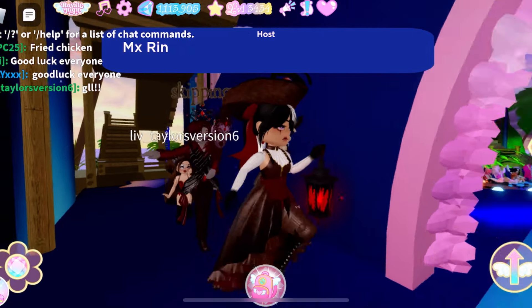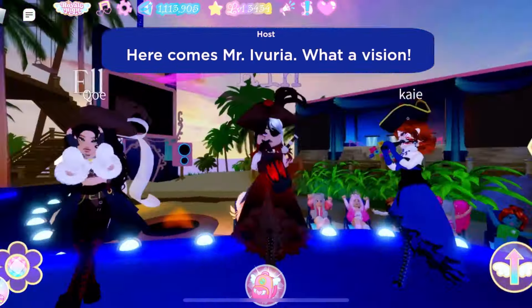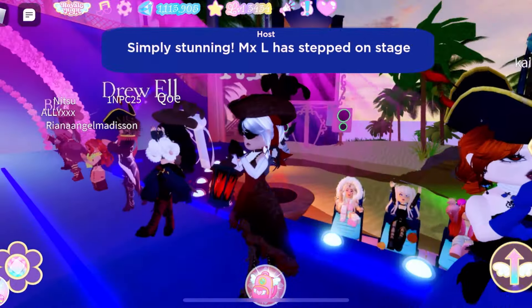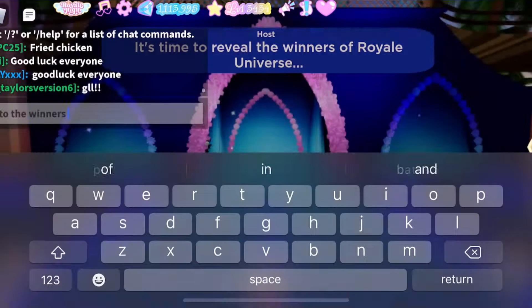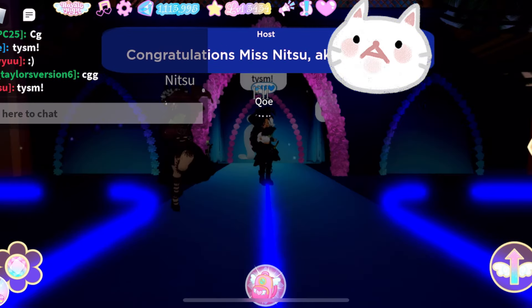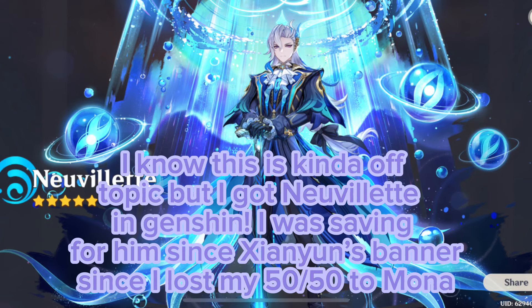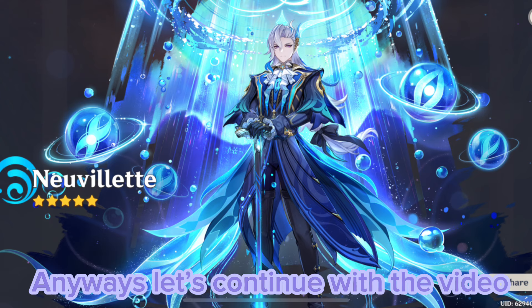I also realized the characters stopped dancing during the runway section — I thought I was just glitched but everyone else also wasn't dancing. Woah, look at Elle's outfit! I love what they did with the new bow and the pirate hat, and they even did the sleeve combo I wished I had done. I'm definitely voting for them. In third place is MXL, in second place is Miss Nitsu, and in first place is MXDrew. Congrats to the winners! Off topic, but I got Nouvellet in Genshin — I was saving for him since Janyan's banner since I lost my 50/50 to Mona. I'm so happy I got him, and I even got Kazuha for my brother's account.